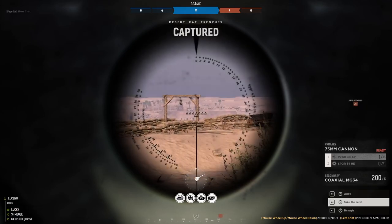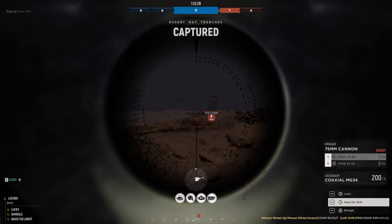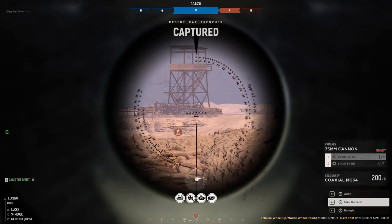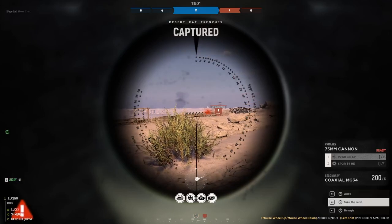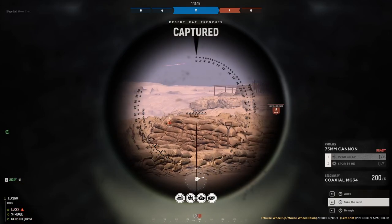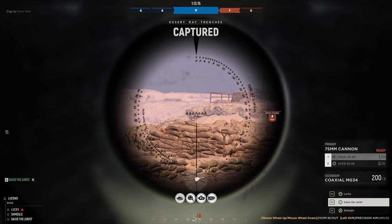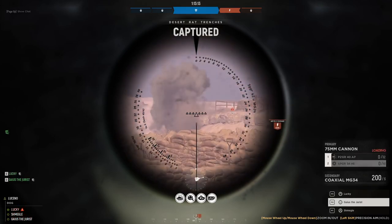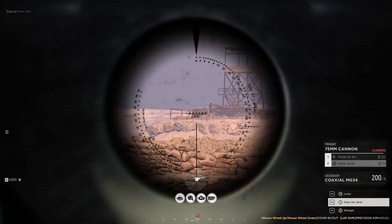AT guns are really good on this map. There are lots of infantry crawling around that watchtower, and one guy's just scoping down here. I can try to shoot here with HE — just hit on that danger mark, the little rubble. A bit of splash.